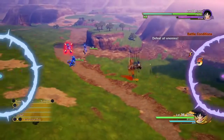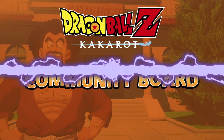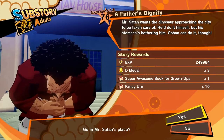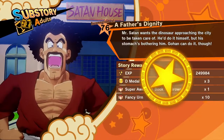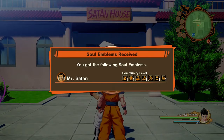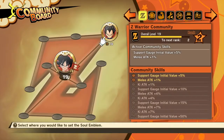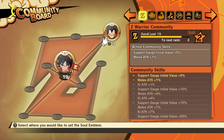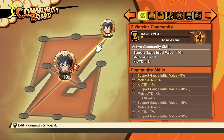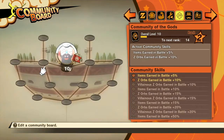Finally, a unique way to power up your party is through the community boards. By progressing through the main story, or helping out different characters from the Dragon Ball Z world through sub-quests, you will be gifted with their soul emblems. By placing these emblems on the community board, you can increase the board's rank, giving you access to its community skills. These skills will provide helpful effects on your adventure. There are seven different community boards, and each provide different community skills.